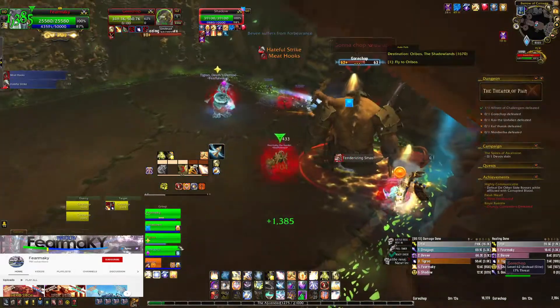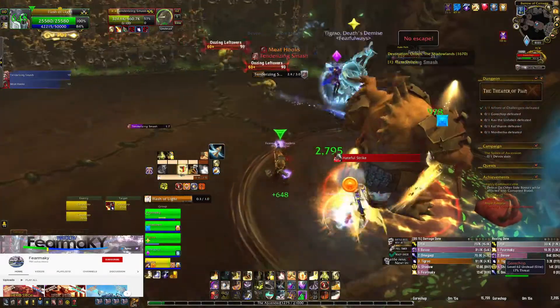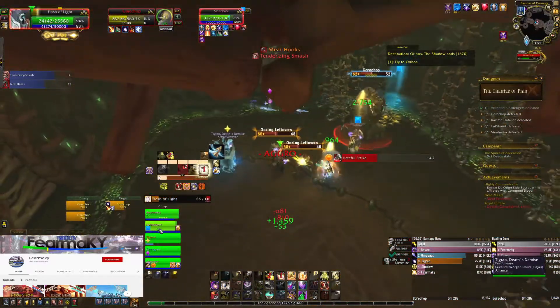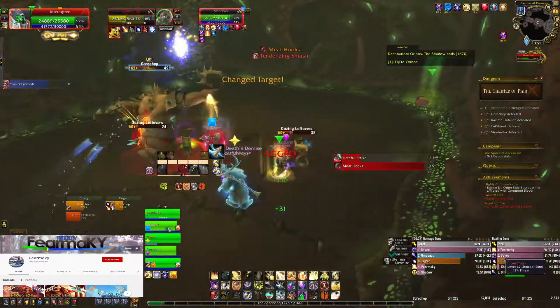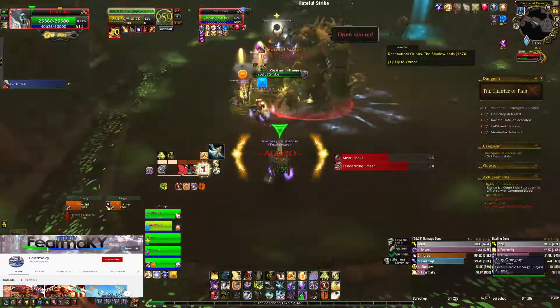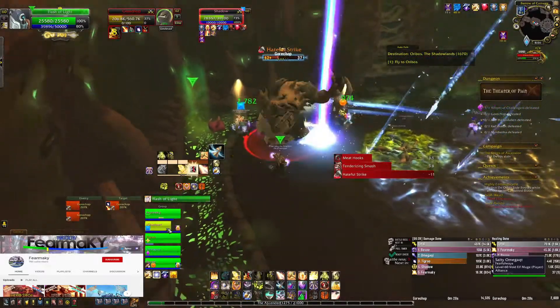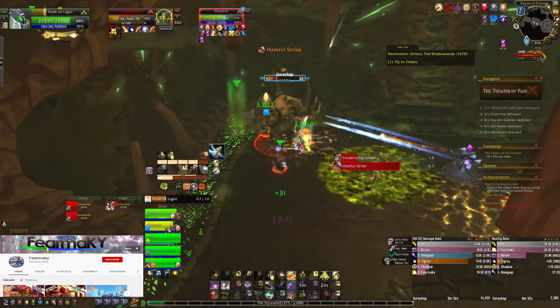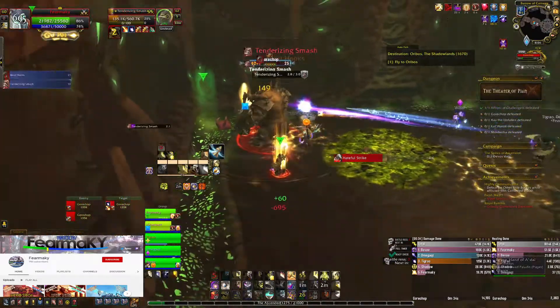One tip from our tank Shadow: you cannot stand on the green graphic on the ground. You will be silenced and take a lot of damage — you won't be able to cast anything. So make sure you stand just on the edge. Bring the boss to the edge and he will tenderize the hunks of meat. Once he has done both of them, as you can see here on the video, you can kill him and get the achievement.